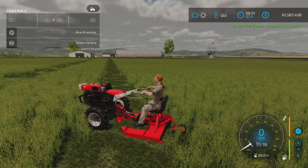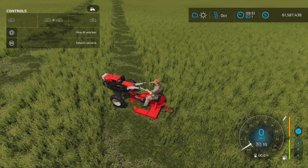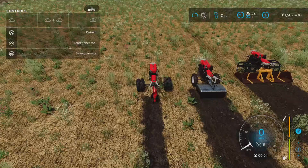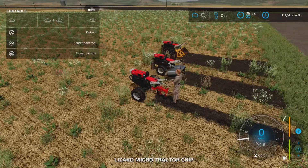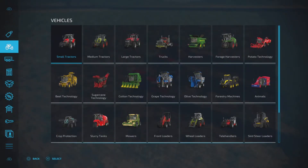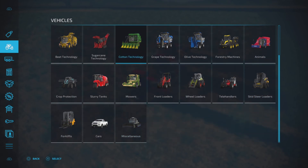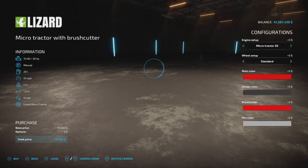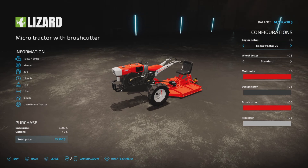We're going to shut that down. Manually operated mower — yeah, not too bad, but obviously quite small. The Micro Tractor with Brush Cutter can be found under mowers — $13,500. It's four or five slots. Engine options: Micro Tractor 20 or the chipped version. Single or twin wheels, and color options for main color, design color, brush cutter color, and rim color.